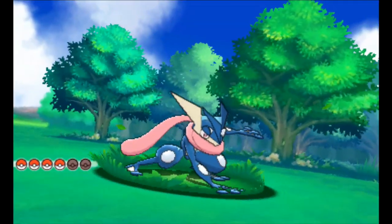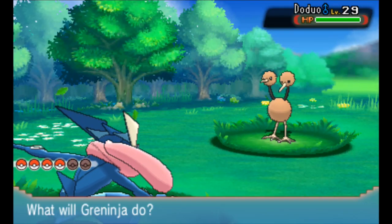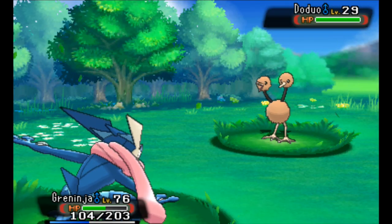Now remember you cannot get both of them in the same game. You can only get Kakuna in AlphaSapphire and in OmegaRuby it's going to be Pejoto, so you can only get one or the other and then trade it with somebody else.